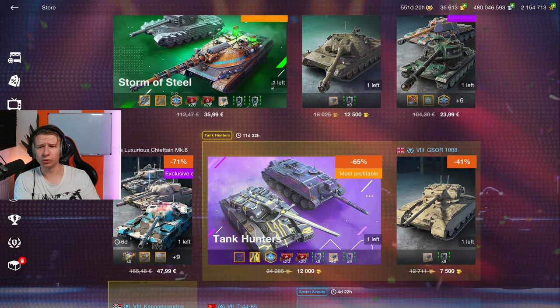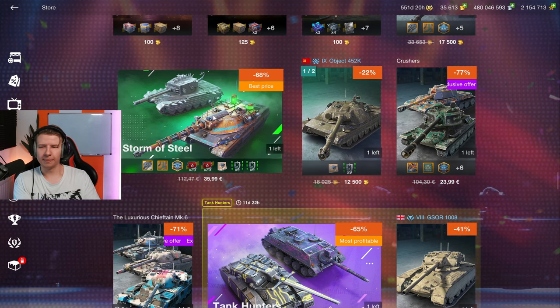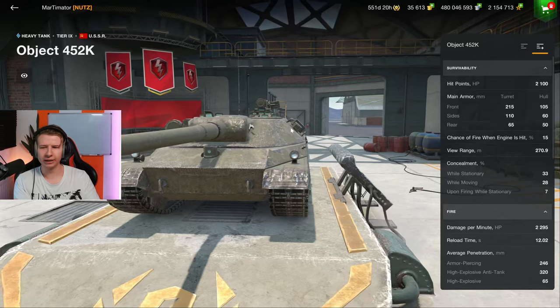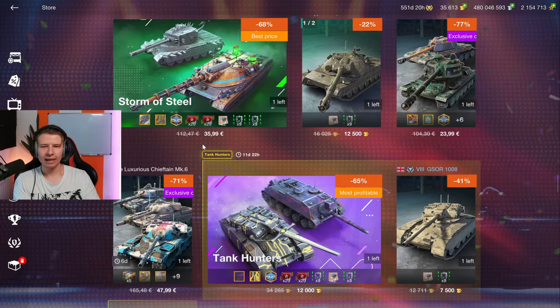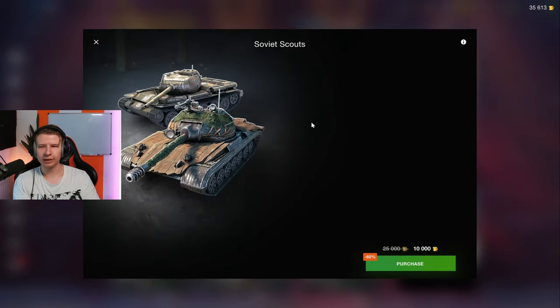If you look at the price, it's 30 euros for this bundle versus 36 euros for the other one. You're paying a little bit more for two tanks, yes, but you're significantly downgrading the tier 9. I think 30 euros for the 752 is still somewhat fair.